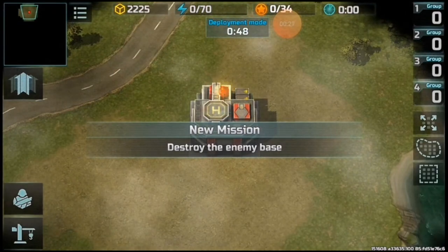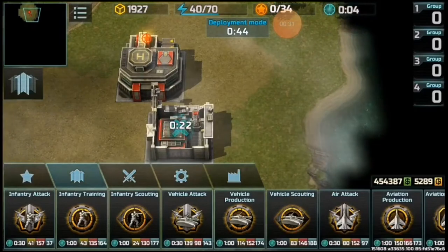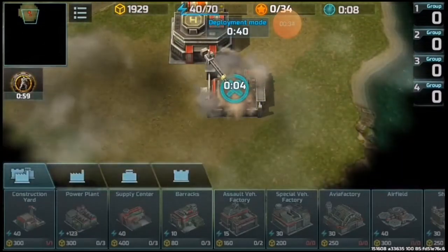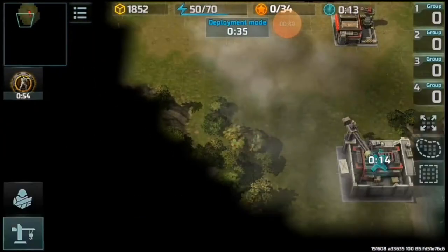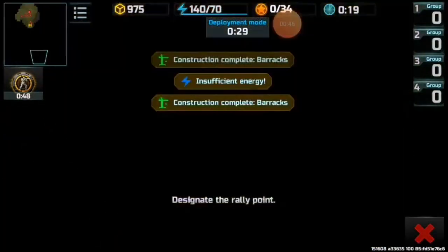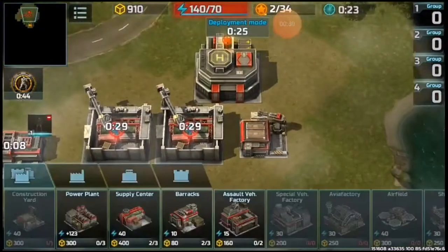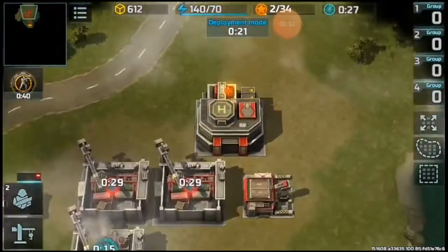Jumping right on in. We're going to be on the resistance side. Go ahead and get the construction buildings up. Construction yard's going up. Supply centers. Got our barracks. Let's roll them guys out — get some riflemen going. Got some power coming in.